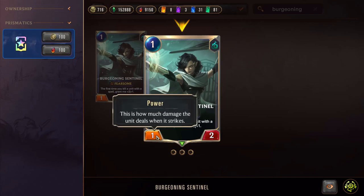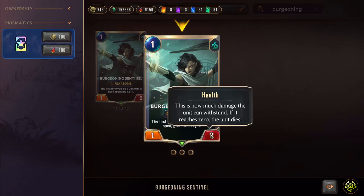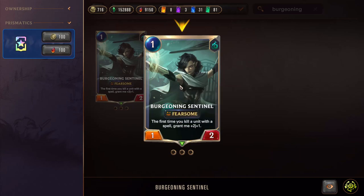Here we have the power - how much damage this unit deals when it strikes. And then this is the health - how much damage this unit can withstand. If it reaches zero, this unit dies. So if this card was attacking and the enemy had this card and it blocked, the one power would hit the two health, the card would lose one health, but it wouldn't die.